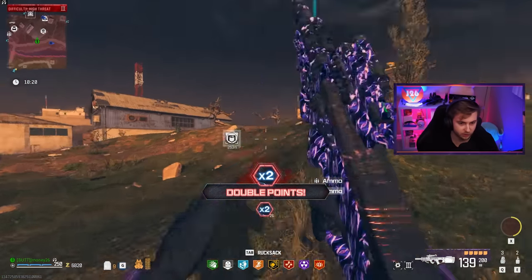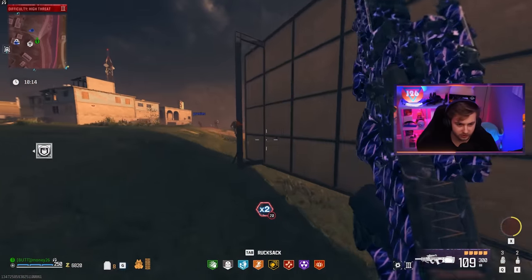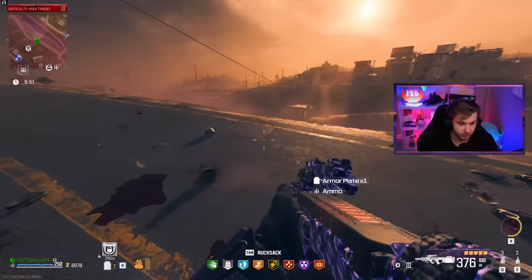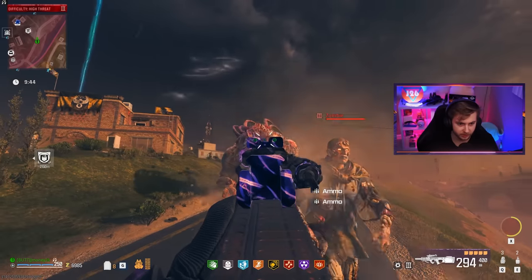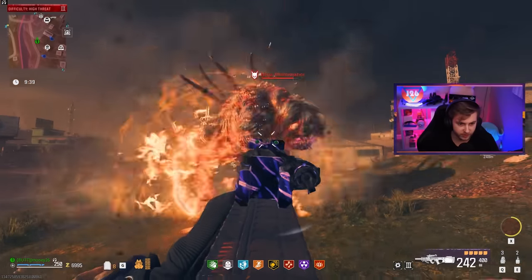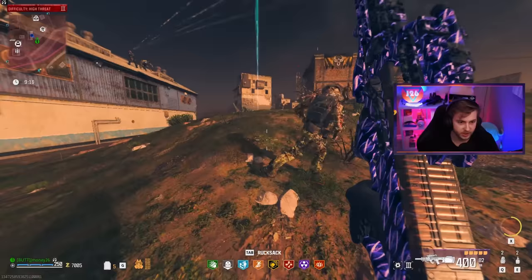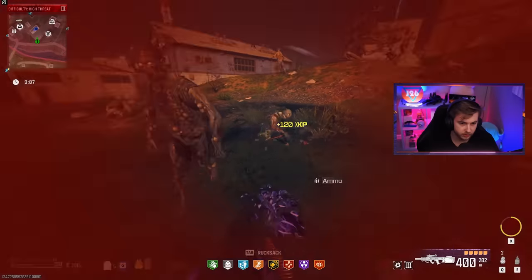This guy just brought a mega abomination right over to us. How much damage are we doing to him? Not an insane amount, but not terrible either — kind of mid. But this guy wants to bring me a mega abomination to fight? I'll fight it, I don't care. The damage isn't bad. Let's try to break one of his faces so he can't laser me. Here's what we're going to do — I'm going to throw a decoy, get all the zombies to go to it, and then nade them. Enjoy that — you guys got ammo for me? Thank you.